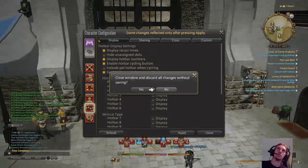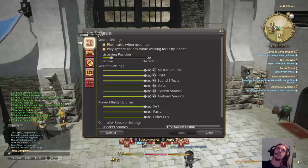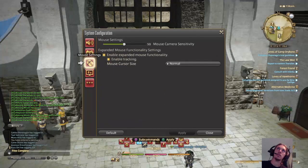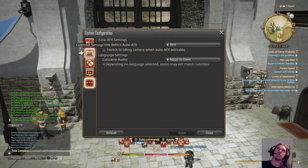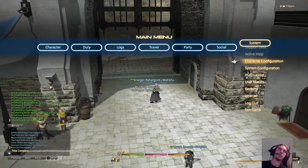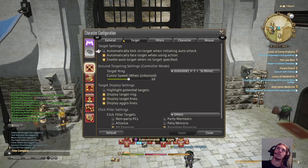Save that, and then go to System Configuration — Controller. There's lots of stuff to go through here. Make sure everything is right. Touchpad left click is personal preference. Then go back down to Character Configuration again — Target.